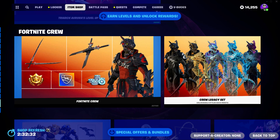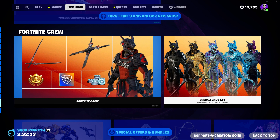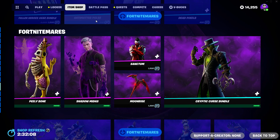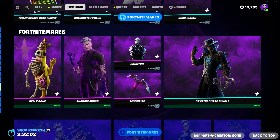Here are all the new styles for the new crew pack. If you don't know, you start out with November's crew pack and then as you advance through the months you get all the way to the Cosmic, which is the final stage. The gold and black is my second favorite. The back bling and the pickaxes have styles as well, but we're not here to talk about that today.